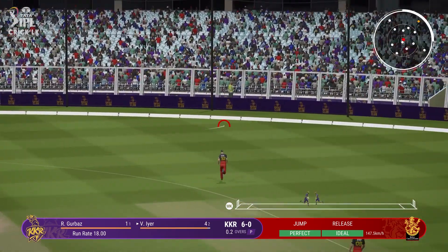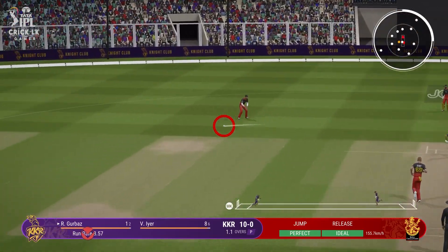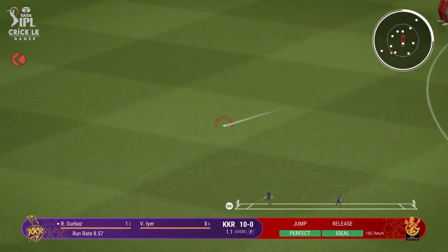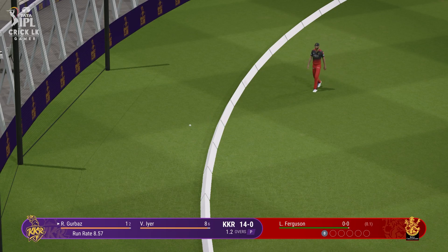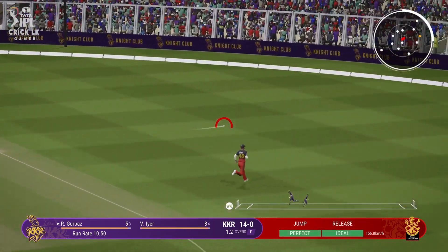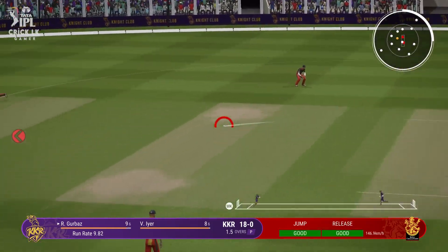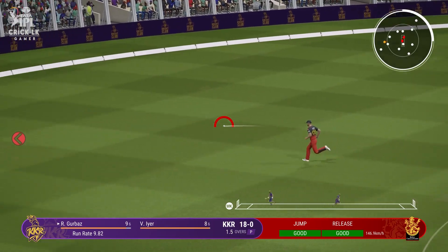Just open the face of the bat really well through the infield. Great ball there, but it'll find the gap. Oh, that's a great shot early on — wide cover. And it'll give him a bit of confidence early on.